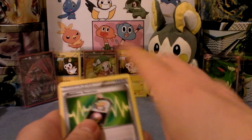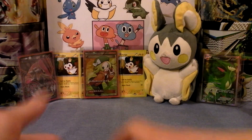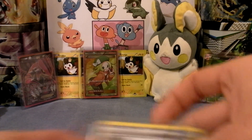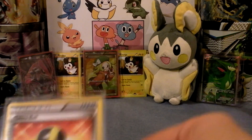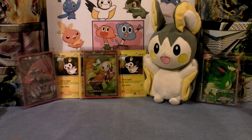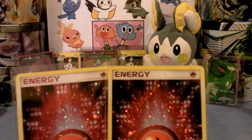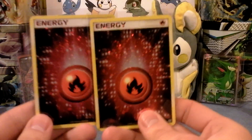And I have three Random Receiver. I also have some other Trainers, like Town Map for Boundaries Crossed. I don't have a lot of really good Trainers, but I have some. I have two Hollow Fire Energies from EX Emerald.